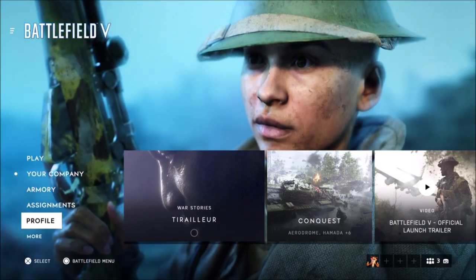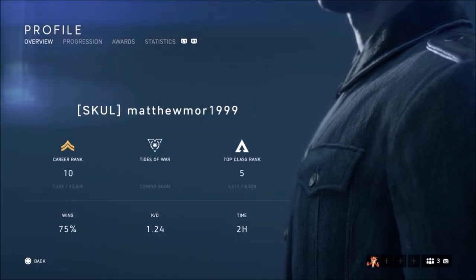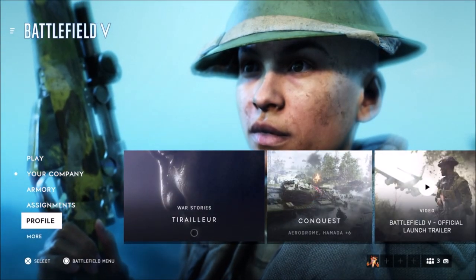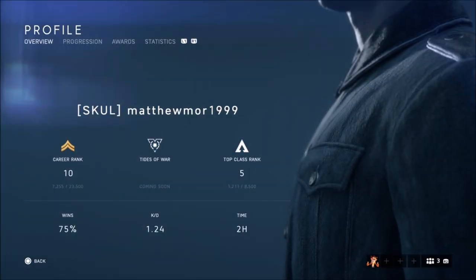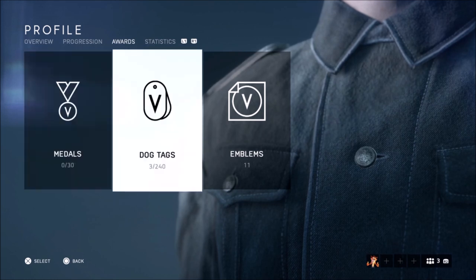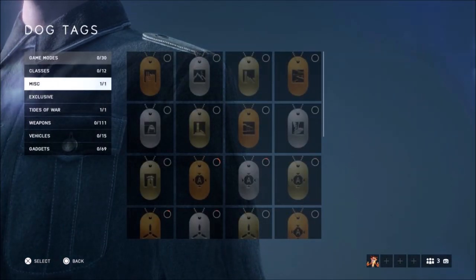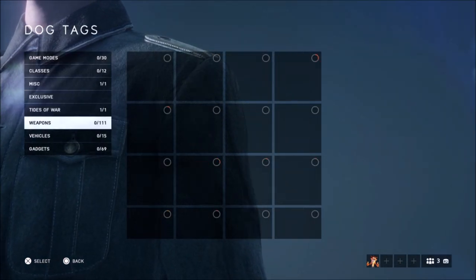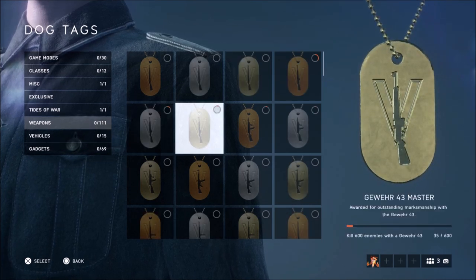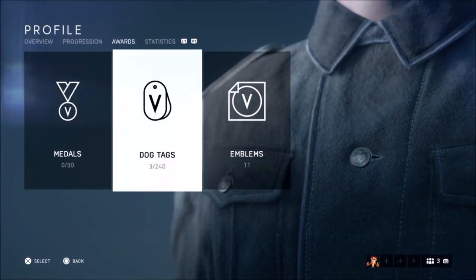Unlike Battlefield 1 where you could press option to track medals, or track them when you load into a game, it's completely different. It's all changed. The medals are like challenges now — you've got to go to Profile, then Awards, and you've got your medals and your dog tags. Dog tags work the same as before, for example getting 600 kills with a certain weapon.